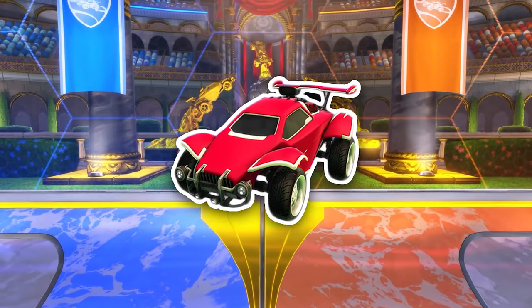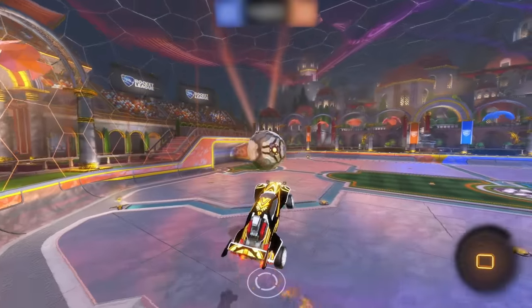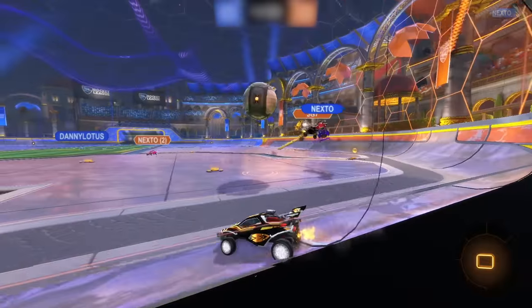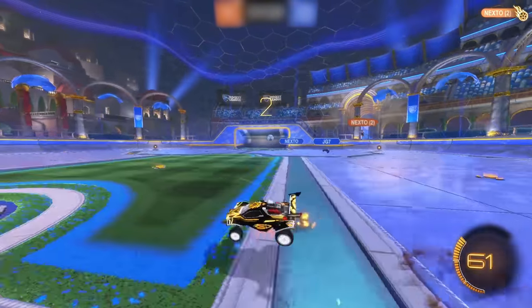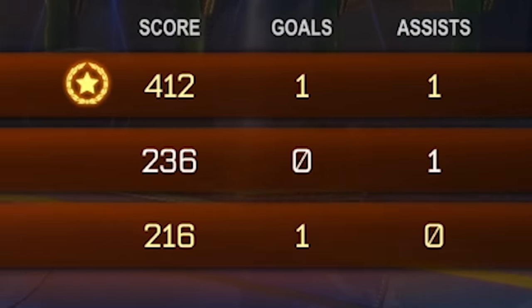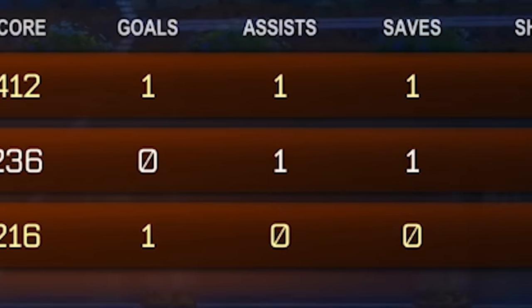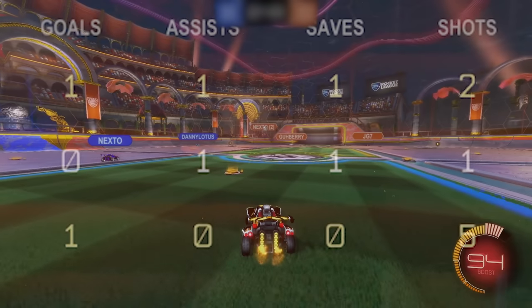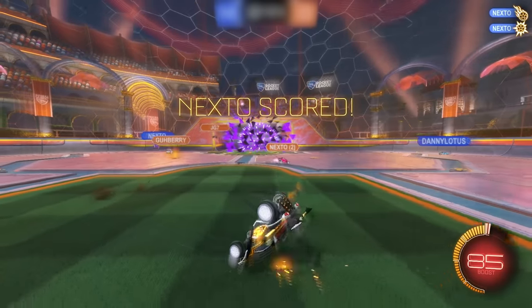It's time for another showcase of the Nextobot, and this time we're seeing what he can do in a proper 3v3 lobby. To make things more interesting, the only goal of the players is to get their own Nextobot on their team to carry them. There are many ways to score points based on each column in the scoreboard — goals, assists, saves, and shots — and whatever bot gets more wins a point for each column. There's also a bonus point for winning the match, so in total there's six ways to gain points each round.